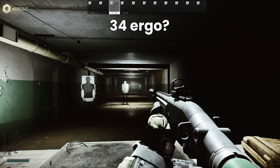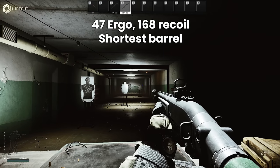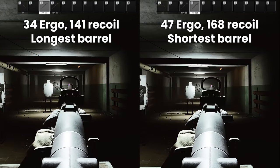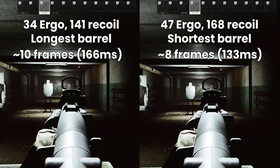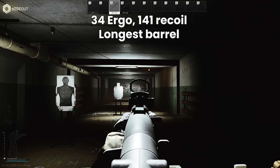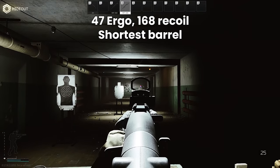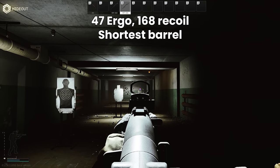The ergonomics of 34 seems bad but doesn't make a huge practical difference. For those more sensitive to ADS speed, you can build the same weapon with the short barrel, getting 47 ergo and 168 recoil. Comparing the two: the low-ergo version ADS is in 10 frames or about 165 milliseconds, and the high-ergo version in 8 frames or about 133 milliseconds. The lower recoil version loses sight of the target for about 10 frames when firing versus 12 for the short barrel. The short barrel costs about 3,000 rubles net after selling the long barrel back to Mechanic for 4,000.